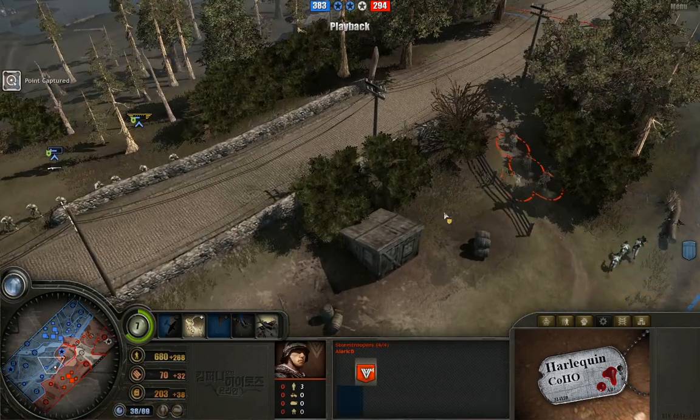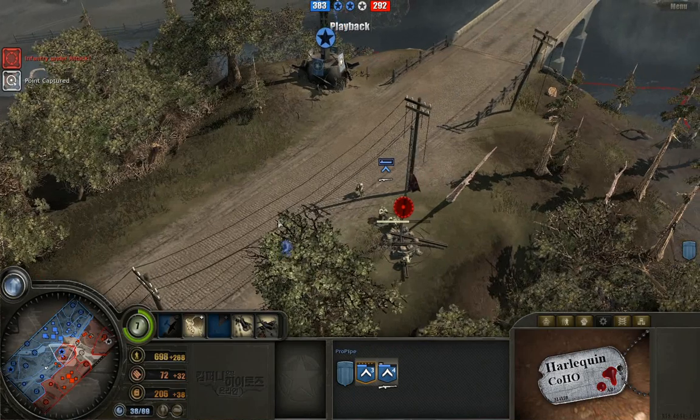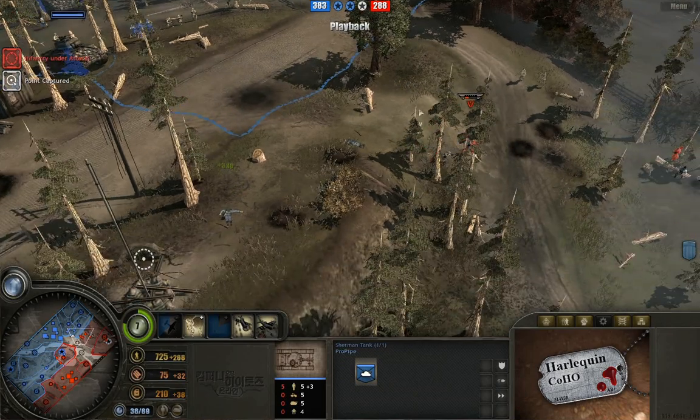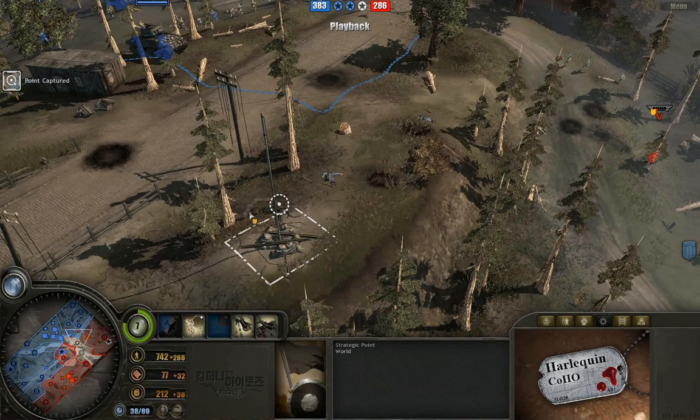The team is moving back in along with some stormtroopers, just occupying this area here, which is a good way to control the map. There's a little bit of exchange of fire going on, with the Sherman tank firing away and pretty much murdering these Volksgrenadiers who are trying to cap this strategic point.